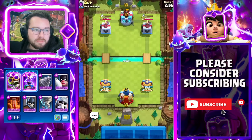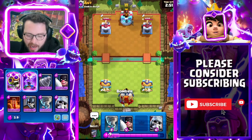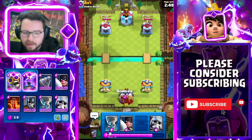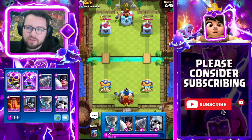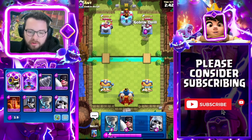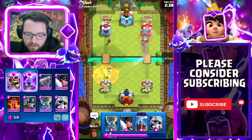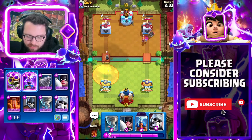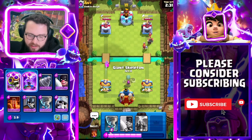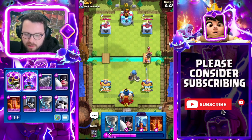Into likely our last matchup of the game against Ant. I love this deck — I've had so much fun with it. It's kind of like a happy medium between a cycle deck and a heavier deck. Usually when you run goblin drill it's like goblin drill cycle with fire spirit, poison, and log. But this deck is like goblin drill with a heftier shell — you have giant skeleton and executioner. So it's just a hybrid deck, and it's nice to see something new and refreshing emerge in a meta that's been so repetitive.